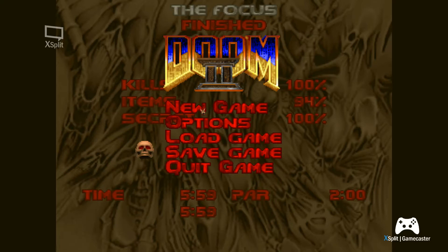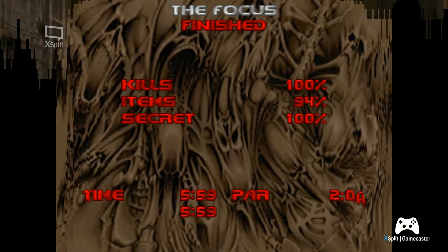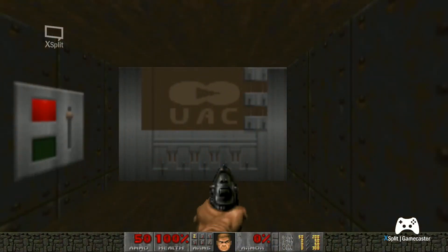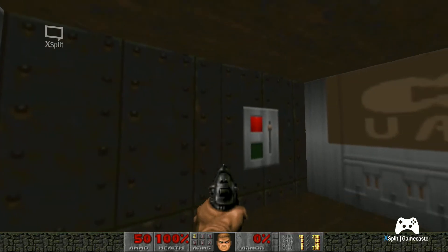I'm gonna start here with map number five, Path to Hell Episode 1 by Jan Tam. This is probably a first one, so let's keep it open-minded about this because we have to start somewhere. This is with Overlook, recommended, no jumping, no crouching. Let's go to map number five — 72 monsters, two secrets, and let's go.